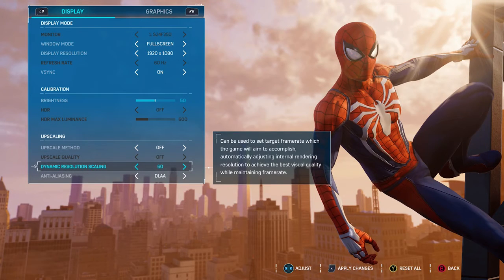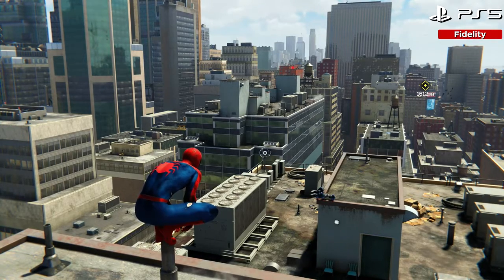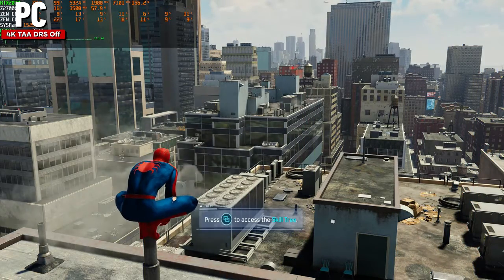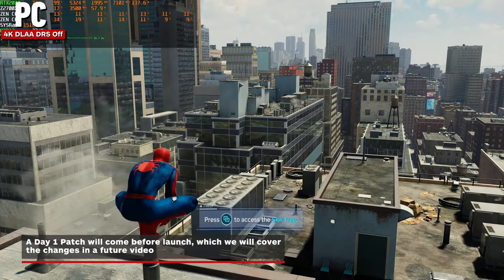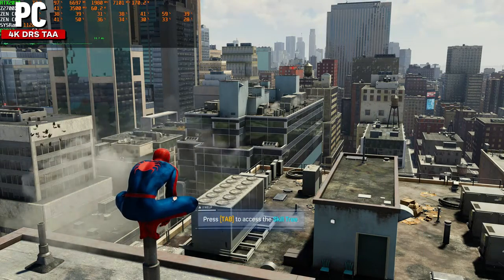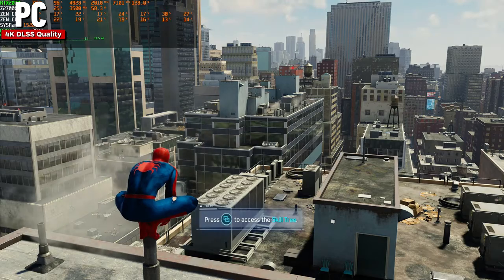FSR 2.0 has also been added, but is still being improved by the team at the time of this video. The review process gave us a look behind the curtain, with the team working hard to hit their quality standard. A big update made drastic increases right at the 11th hour, just before this video went live, and there's another update coming post-launch. The addition of more AA options was one of those, allowing you to pick your AA and upscale choices separately, including dynamic scaling and direct modes.